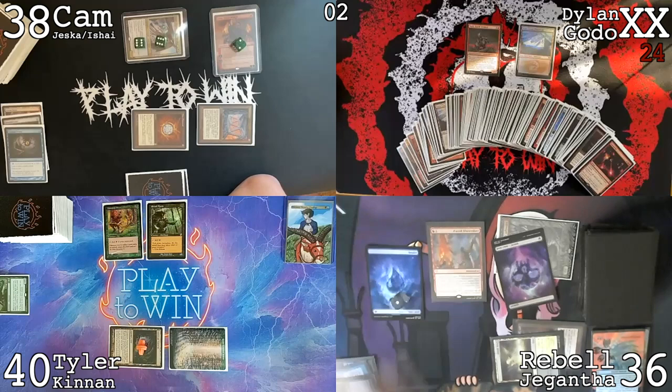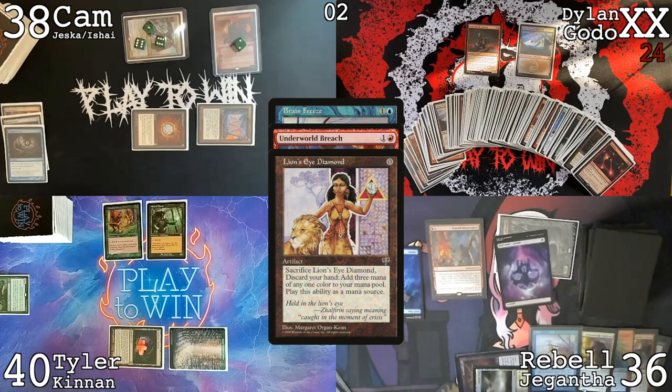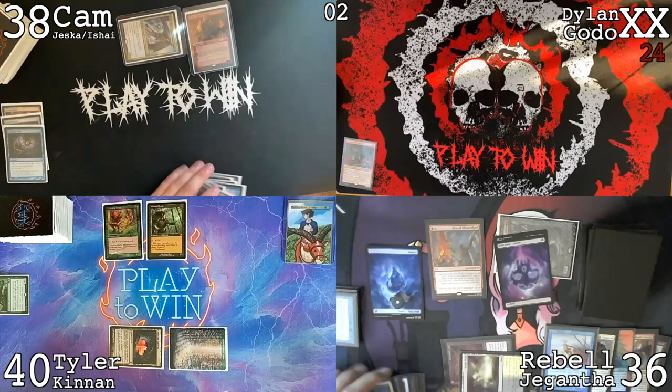Syvians with the hand — cool. Use black and red for Underworld Breach, LED exiling three cards, sacrifice LED for triple blue, spending two of it for Brain Freeze, so I need to exile six copies — that's 18 cards. Then I'll just flip over my deck and go from there. I did not expect that. I had Misdirection but that doesn't help here. From here Rebel mills through her entire library and casts Thassa's Oracle. We all see the writing on the wall and scoop — good game.